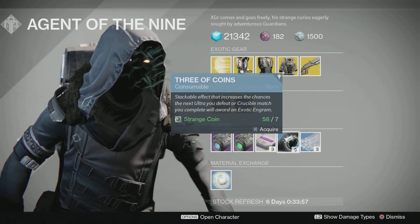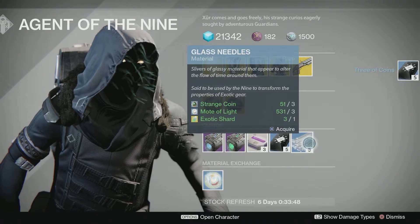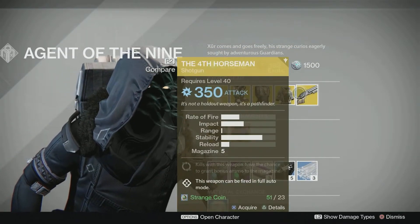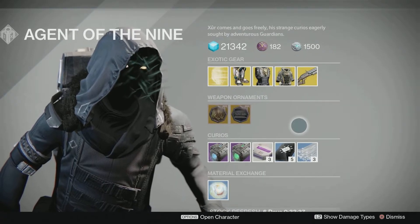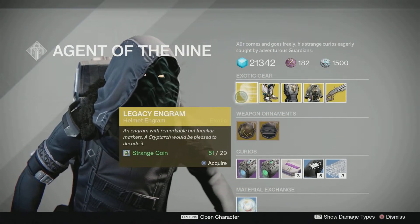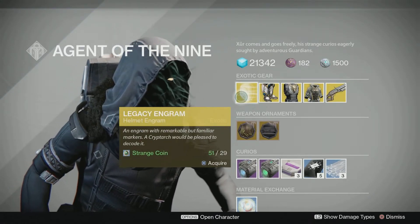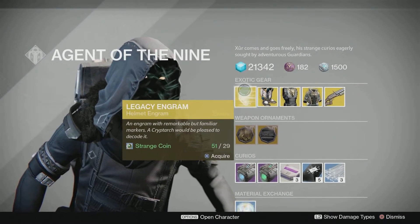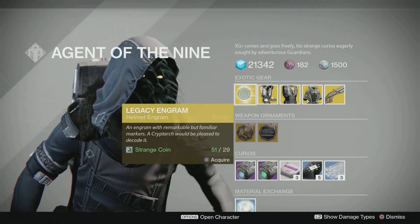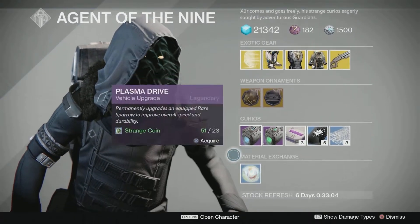Spend your strange coins on Three of Coins — I'm going to grab some because I know I'm low. Skip the Glass Needles; I really don't see the point unless someone can explain the benefit of re-rolling exotic statistics, because it doesn't feel worth it. Skip the Legacy Engram too — it's a helmet engram and it could turn into something that's not even for the class you want. It's a crapshoot and way too expensive, almost 30 strange coins, which is over half of what I have right now.